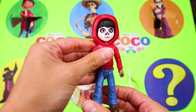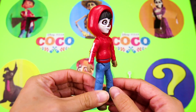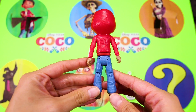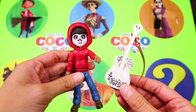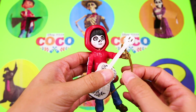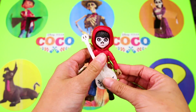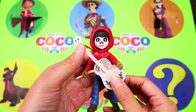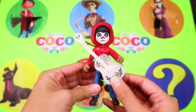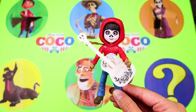That looks like the coolest guitar ever! Miguel is dressed up for an adventure — he's going on a trip to visit his family and his favorite singer Ernesto de la Cruz! What a cool toy! I wish I had a guitar just like Miguel! Good luck on your adventure, Miguel!